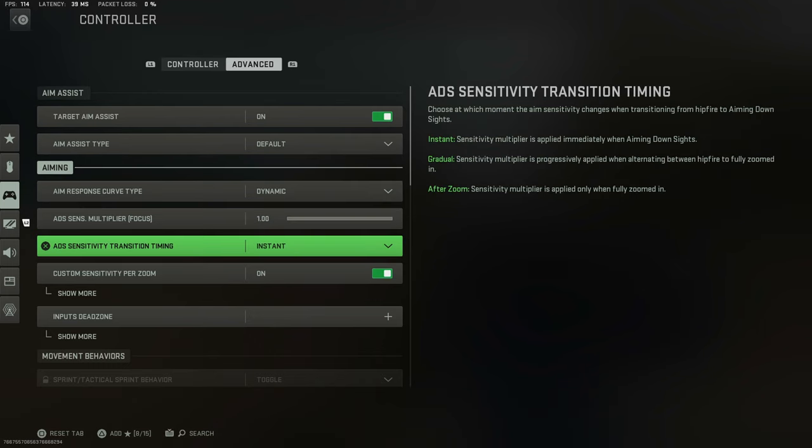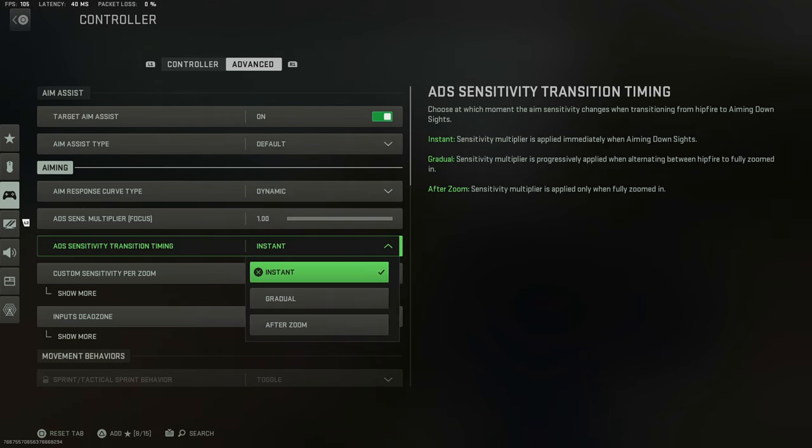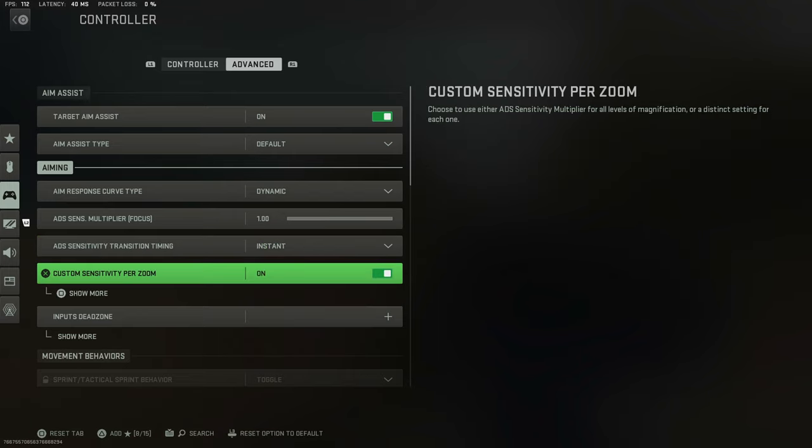Next up is custom sensitivity transition timing — this is the time it takes to transition from hip fire into ADS. You want to put it on instant, not gradual, because even if you're black scoping or something, the transition from your hip fire to your ADS sensitivity needs to be extremely fast.